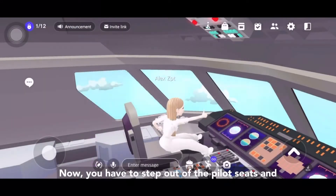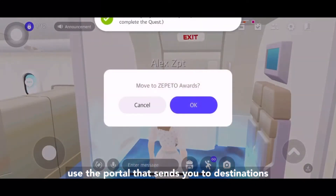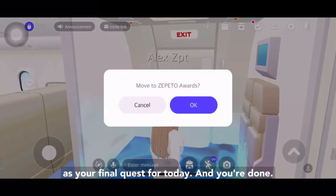Now you have to step out of the pilot seats and use the portal that sends you to two destinations as your final quest for today. And you're done!